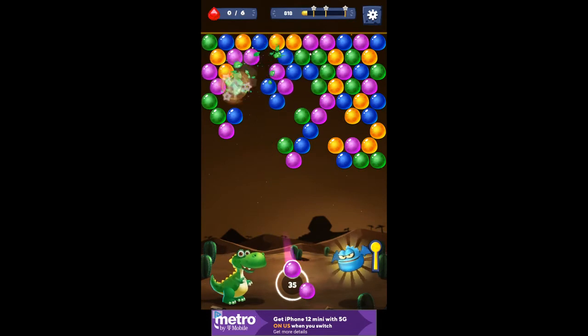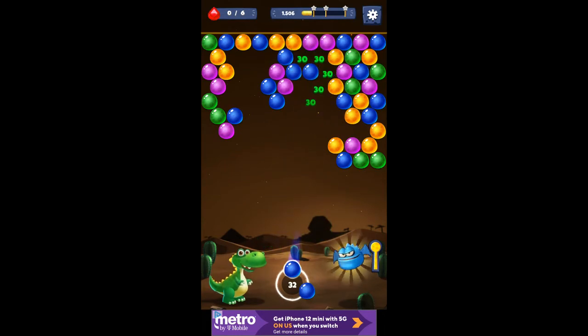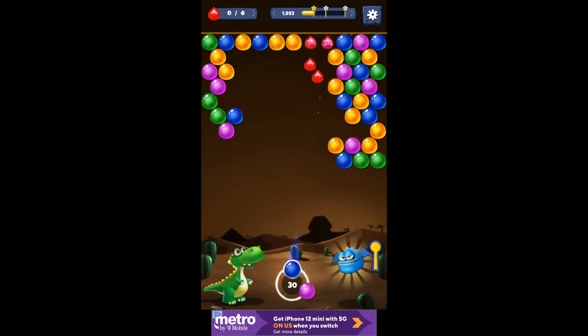We're getting close to that back row. I wish I had a yellow one — it would fit in good there. I need to get up there; there are two diamonds. We're getting on that back row now. Let me set that one up. I don't have a green or a pink on that back row, but I can get in there and knock some of them out of the way.